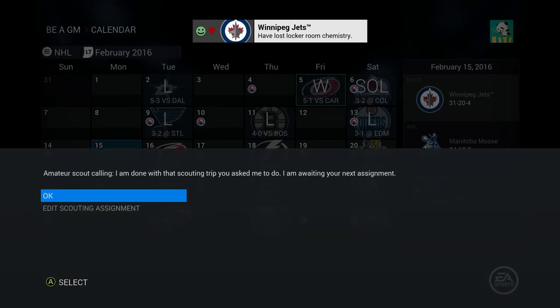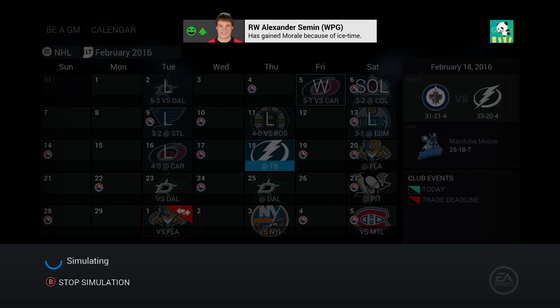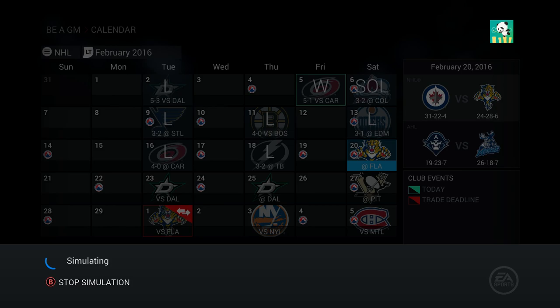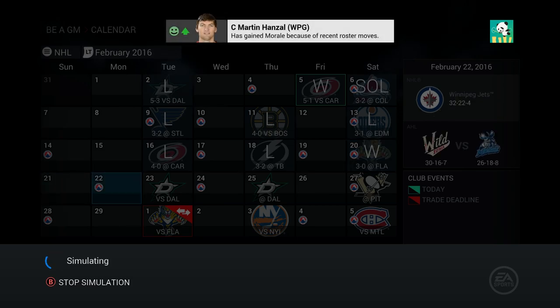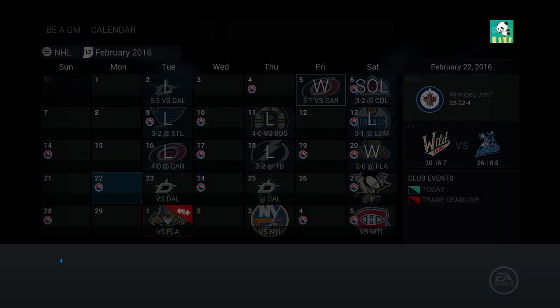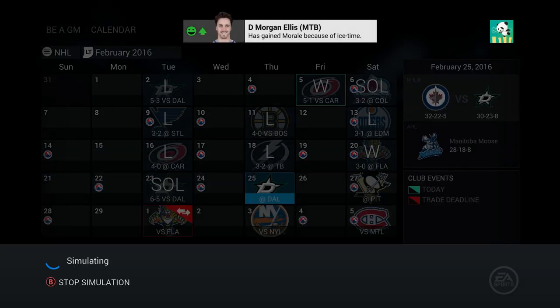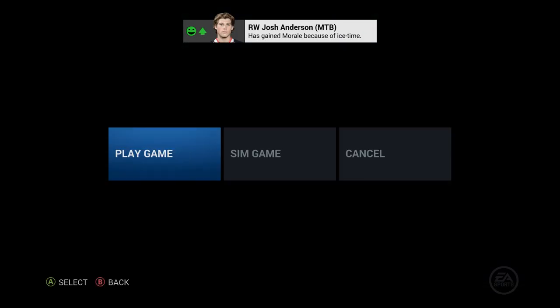I don't know why I'm just going to decide to explain this now, but the reason I like to stay within the cap in the draft is for three different reasons. One, because it's an extra challenge. Two, because the computers also have to abide by that and I don't want to have the advantage. And three, it's always cool to see that this could be a real team - this could have existed in that year.